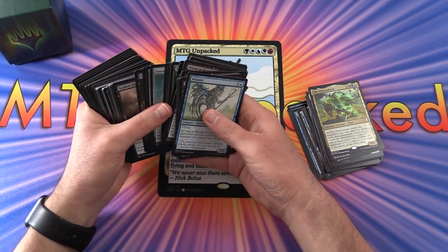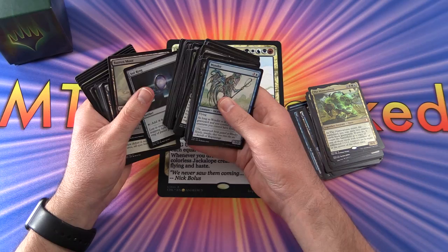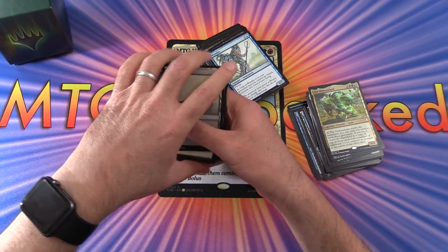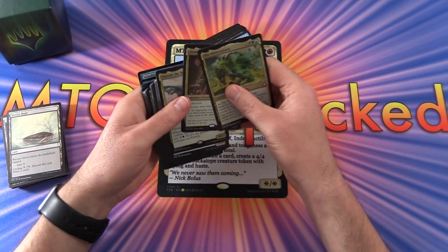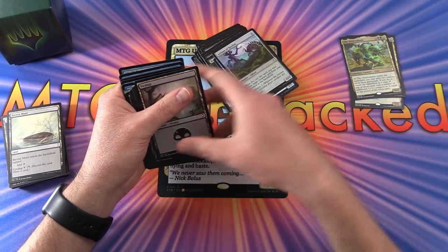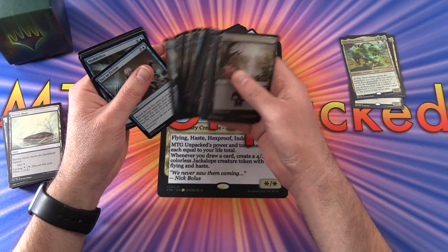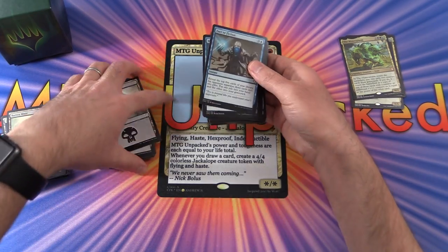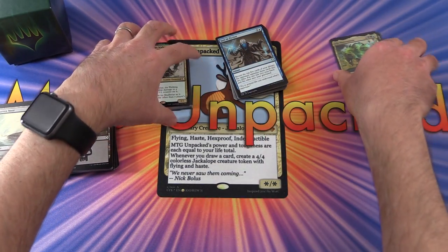So what I've been doing is separating out the lands, just trying to keep things a little more organised. I've got tokens there, and then basic lands — they have been put near here in the first part. Let's split things up a little further and cut the deck.